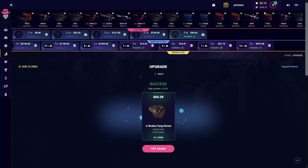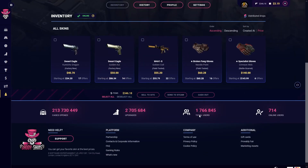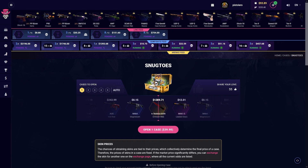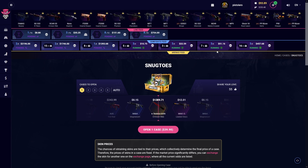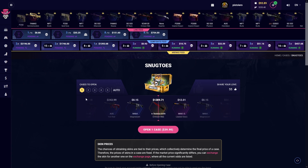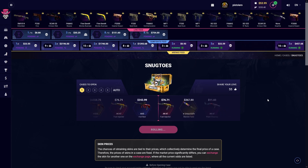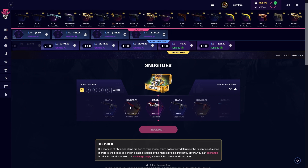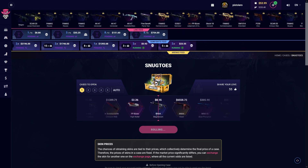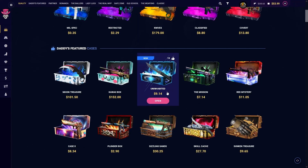We do it — nice! All right, we are on 346. As I promised, we're gonna open some more expensive cases. With 93 dollars balance right now, I found the Snogtose case — I think I tried it before and didn't get lucky, we'll try again. Let's open one of those, 40 dollars. Can we get it? Okay, that must be the worst item in the case. Never mind, let's forget about it.